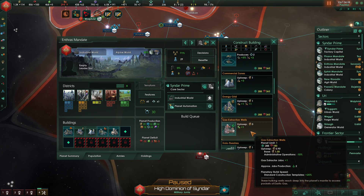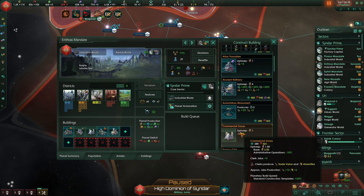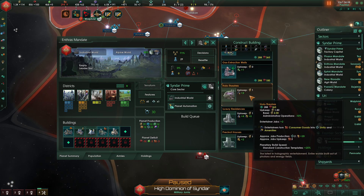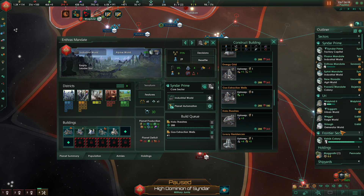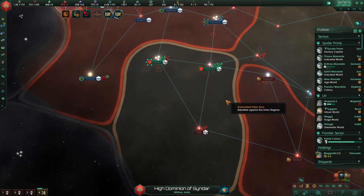Gas extraction wells — we do have an amenities issue here and we have two things we can build. Why don't we go ahead and build holo theaters on Anthros Mandate, followed by gas extraction wells? Economically, things seem to be improving. Food is not great.